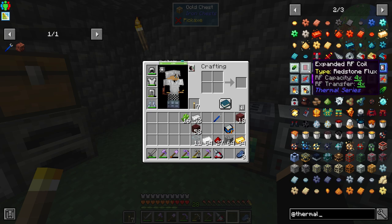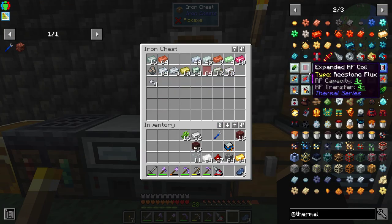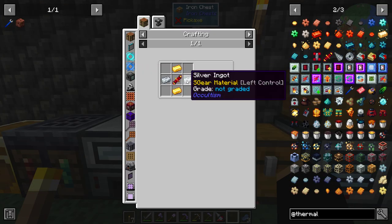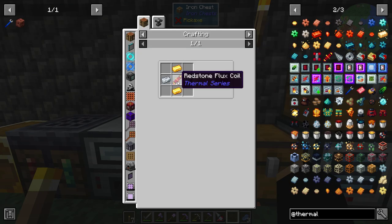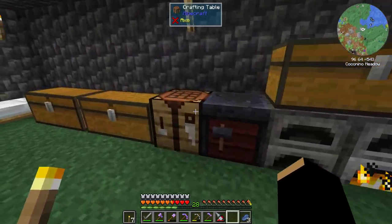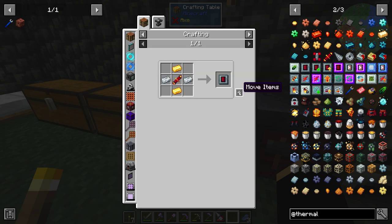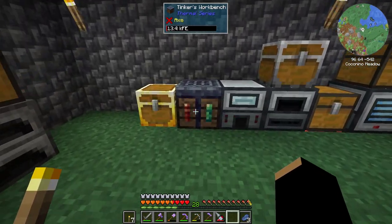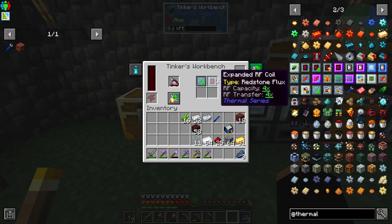The expanded RF coil — I think that might be worth doing too, because I want to be able to go on longer mining expeditions. We need gold and silver for that, and we have them. And redstone — yeah, we got this. Let's charge you up first, then we'll do the editing. Put that in there — now you have a larger RF capacity.